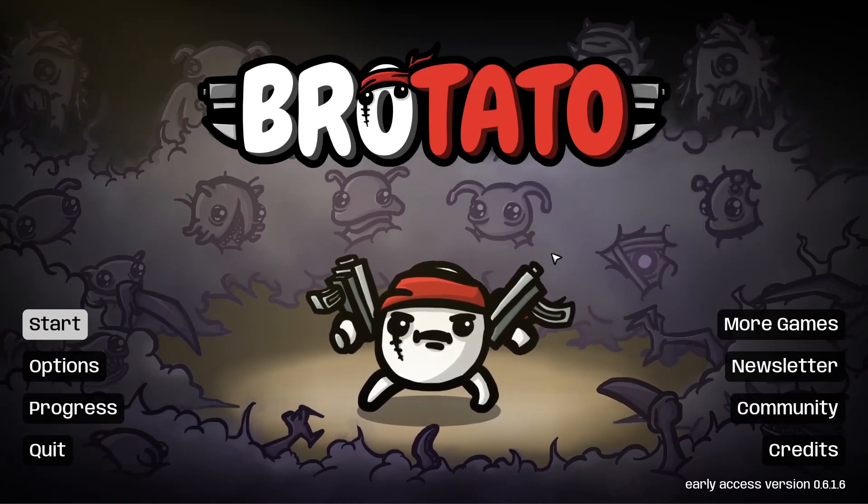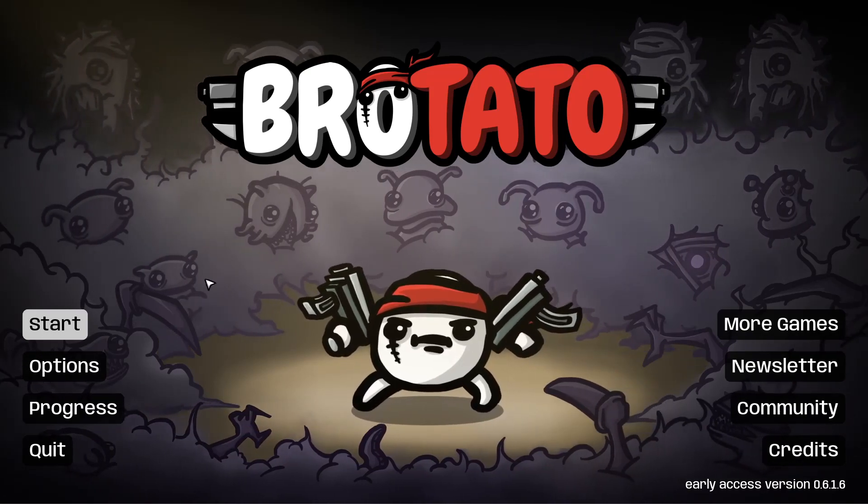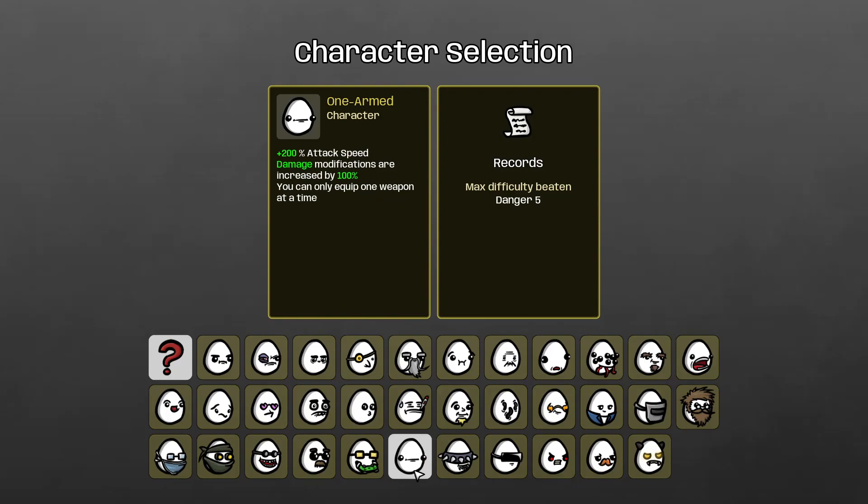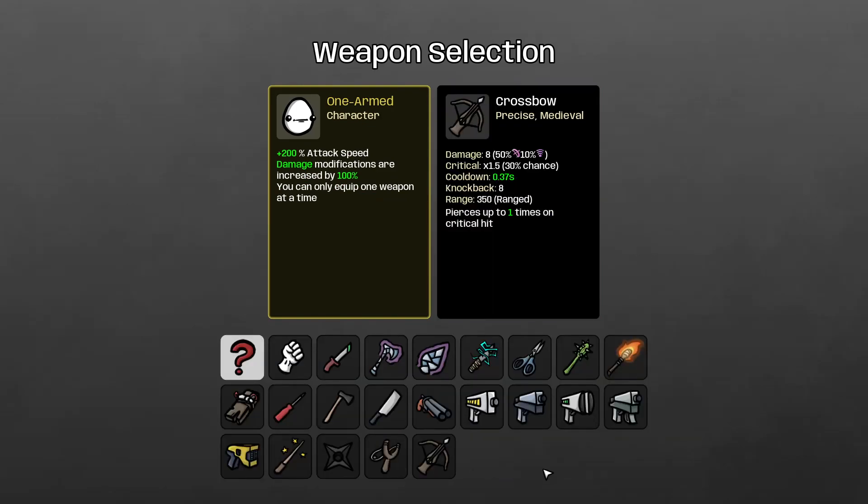Hello everyone and welcome back to Brotato. I'm Duke Silver and today we're checking out a One-Armed Danger 5 run. One-Armed is a very unique character, and I think a lot of the potatoes are very uniquely designed — that's definitely one of the strengths of the game, how differently designed all these potatoes are and how unique they feel to play.